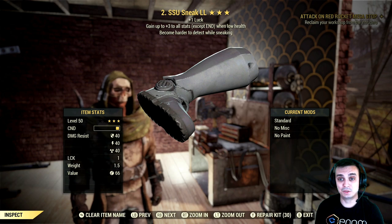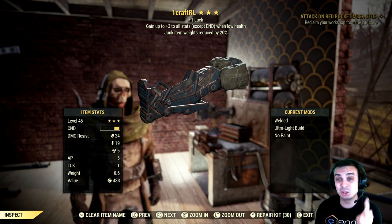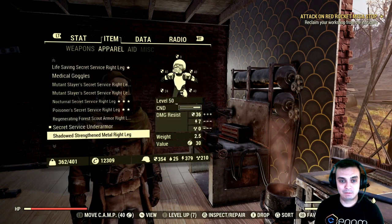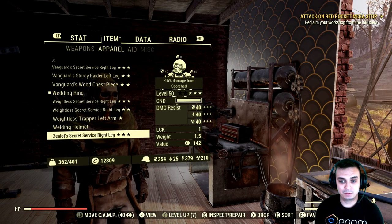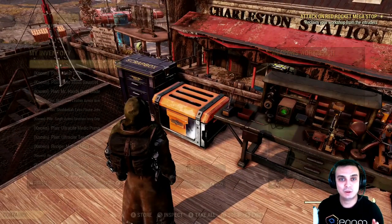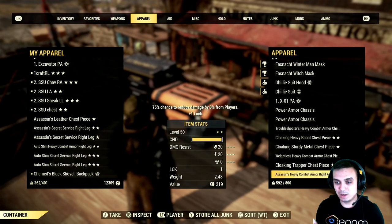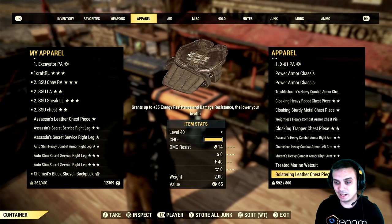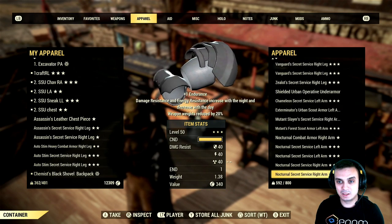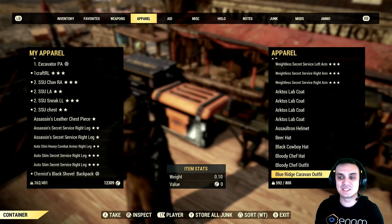These are the ones I got from 102 legendary modules. By default I should have received at least one unyielding — just one — but no luck this time. I've got a lot of scripting to do. Look at my stash — it's still loaded from the previous unyielding crafting, and I made that video maybe a month ago and I still didn't get rid of all that unyielding Secret Service. I still have it — this is insane.